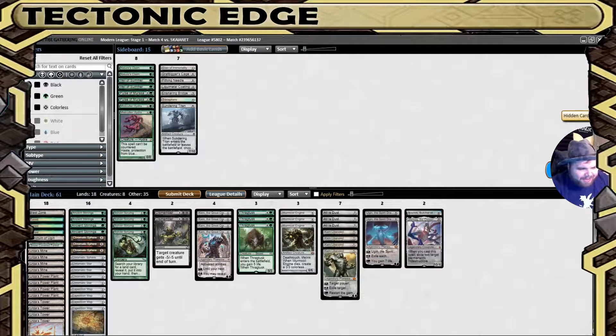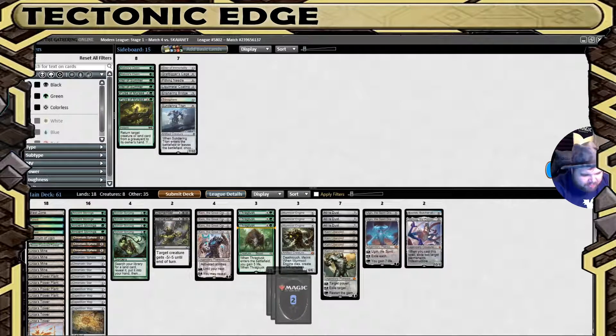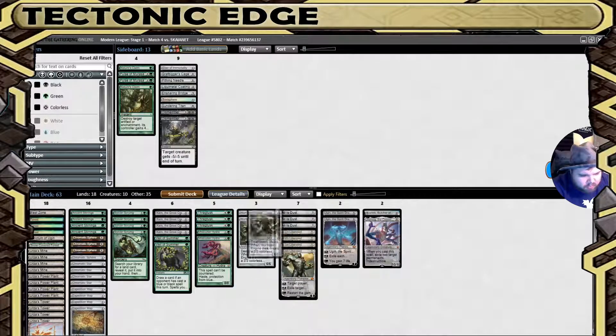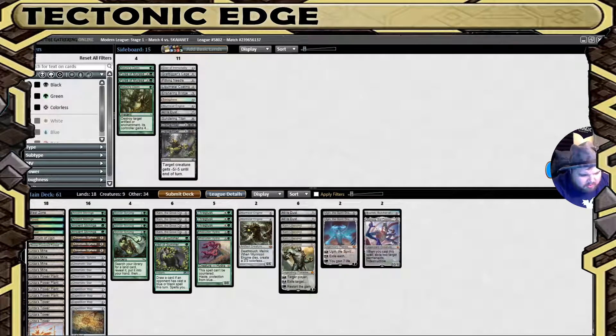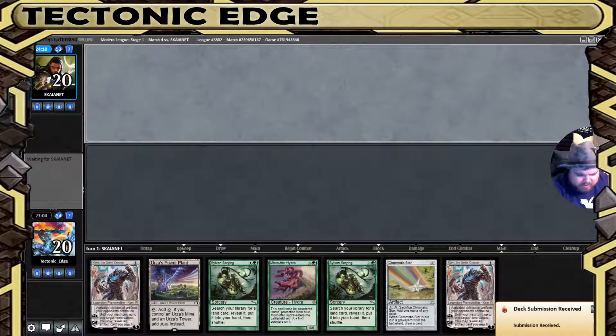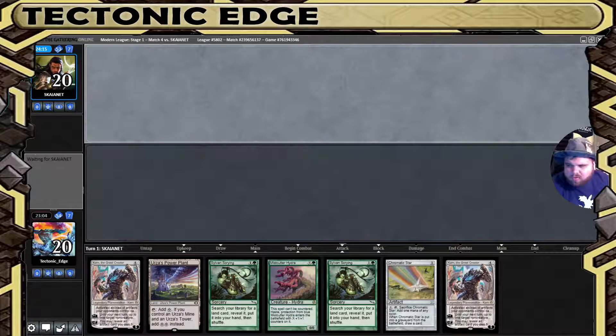I was not expecting to get there on that. I do have some cards to bring in for this one — we get to try out these Mistcutter Hydras and some Nature's Claims and Veil of Summers. We'll pull out the Dismembers, a Worm Coil, and All is Dust. I like All is Dust but this is more than I usually bring in, and control usually doesn't establish the biggest board presence.